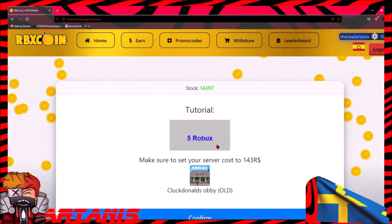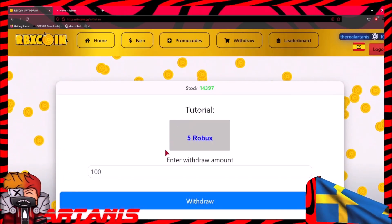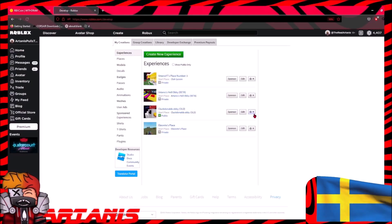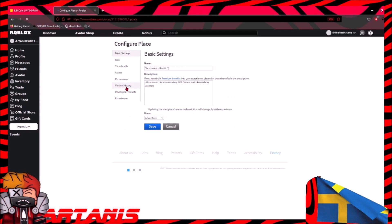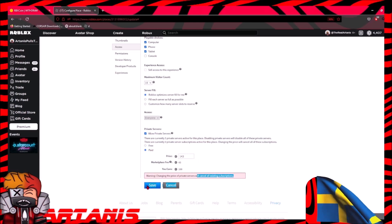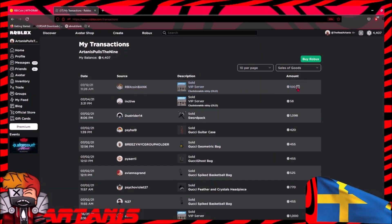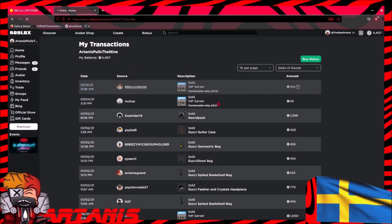And we're going to see if it actually works. So I'm going to put 100 right here and we're going to click confirm. I'm going to go to Robux. Right now it's asking me to change my server cost to 143. So I'm going to go to create, then configure place, go into access and make the thing 143 like this. And I already did that, then I click confirm — aka sales of goods. And as you can see, RBX Coin Bank — I just got 100 Robux right as it happened.